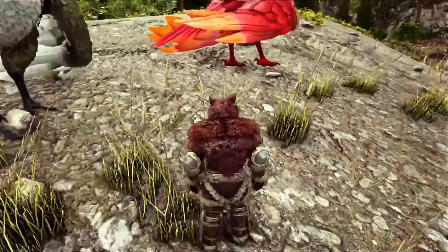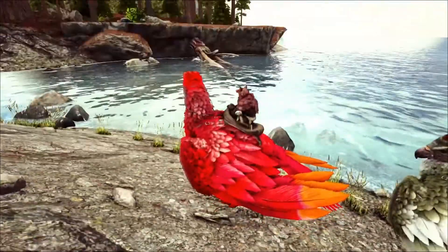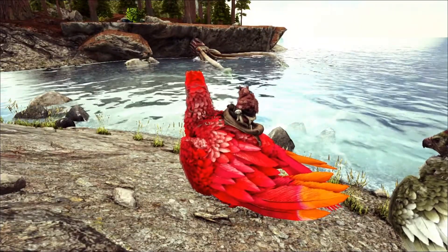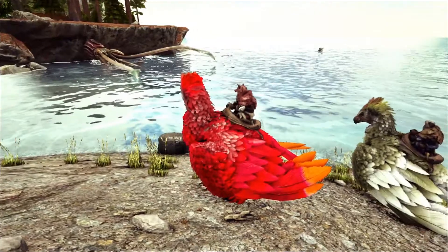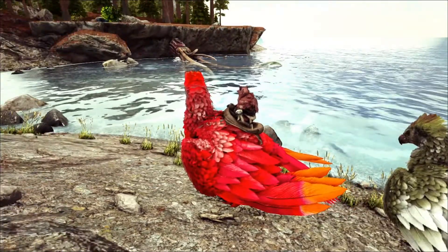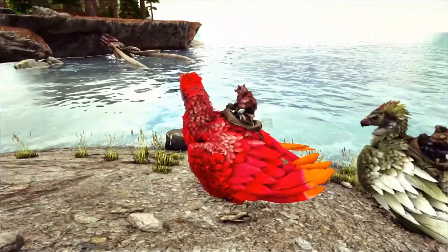It's a passive tame, you say? Yes, passive tame — we just need black pearls. That's not as scary as trying to knock that thing out at level 140. We might even be tempted to make a ghillie suit — I don't know how to otherwise tame that thing safely. A ghillie suit and a scuba suit and black pearls, because it will attack.